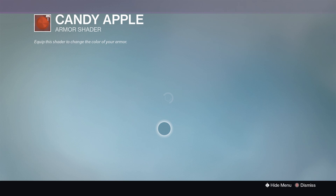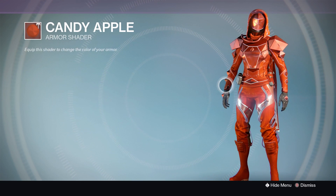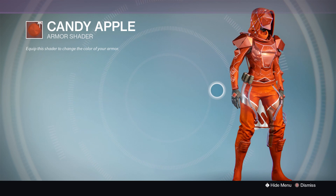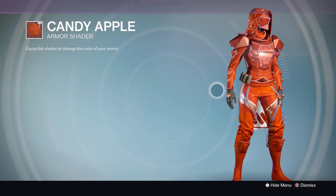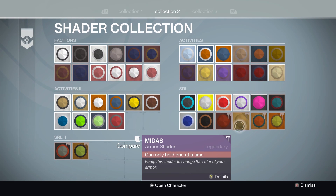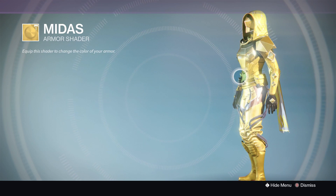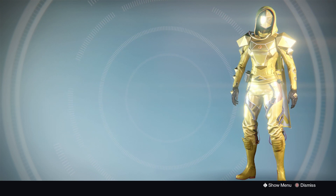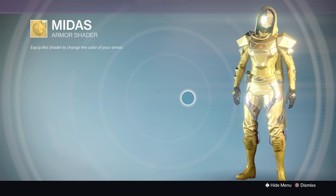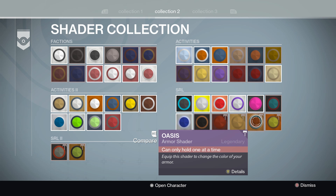First off we have Candy Apple — I actually got this as my first sparrow racing race reward, and you can see it's a very nice shader, stands out quite a bit. In general just a nice fit for the SIVA armor; the shine of it looks really gorgeous. Next we have Midas, which is currently the one I'm wearing — really nice, really shiny and gold, pretty much just blinds your screen, and it's possibly my favorite shader so far. I really enjoy this gold color, though I'd like some black on it.